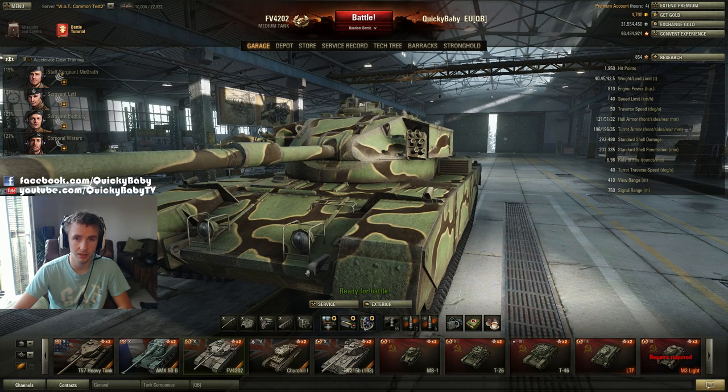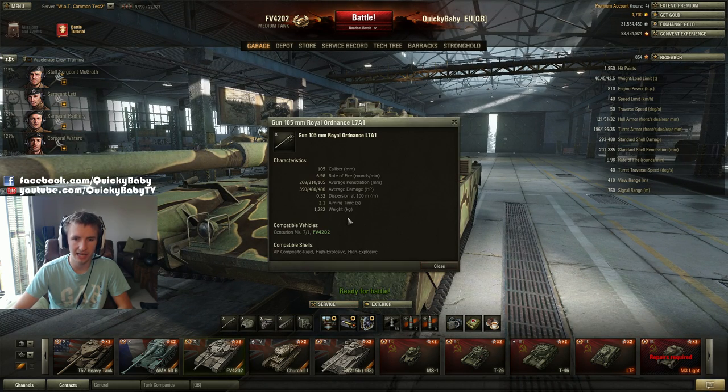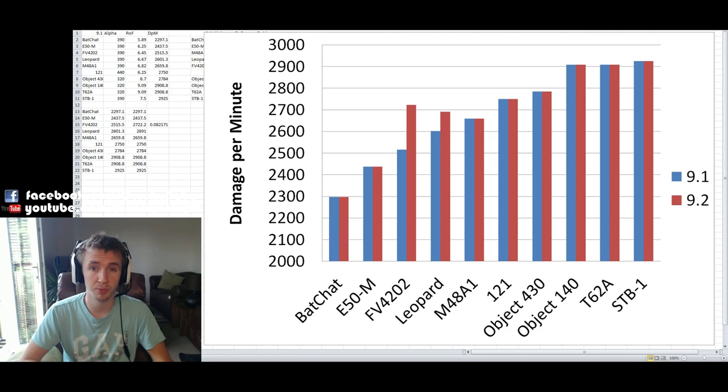Next, British medium tank drivers, rejoice! I didn't have any problems with the FV4202 in 9.1, but I'm going to be playing it a hell of a lot more in 9.2 as the rate of fire has been buffed by 8% — from 6.45 rounds per minute to 6.98. This is absolutely ridiculous. This tank has gone from having pretty much the third worst DPM of any tier 10 medium to leapfrogging the Leopard 1 and the M48A1 Patton, positioning itself competitively with the 121 and the Object 430 with regards to DPM.